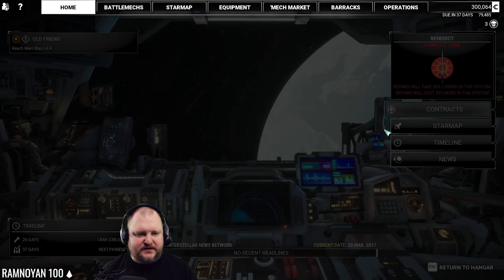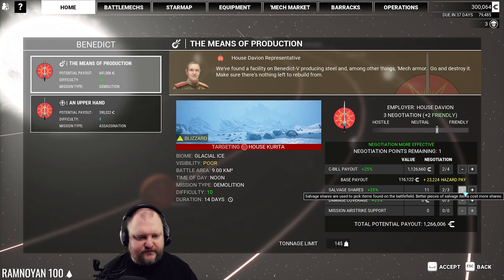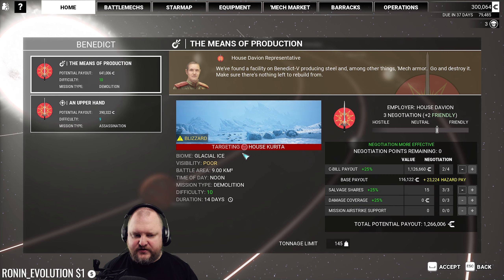We have to do a couple more contracts because our money is running dangerously low. We get hazard pay here, which is nice. So we get to go for full salvage shares and extra money. Going full salvage shares could be worth 600k extra, so we go full salvage shares — level 10 demolition against House Corita.